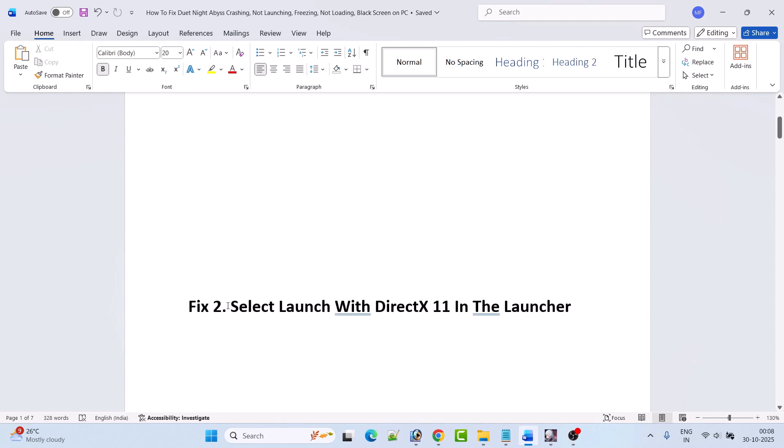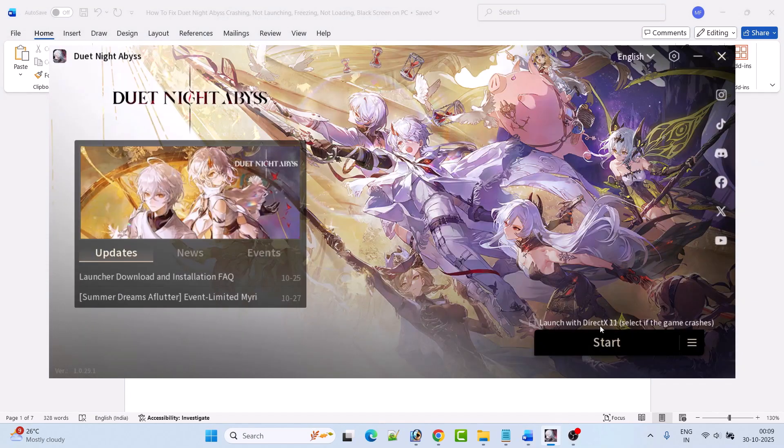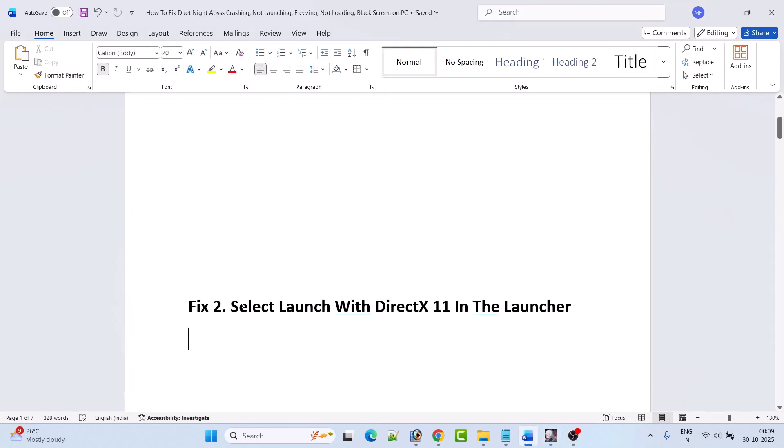Fix 2 is to select 'Launch with DirectX 11' in the launcher. Open the launcher and when you click on Start, if you see the 'Launch with DirectX 11' option, tick mark it and then your game will work fine. This has solved the issue for many players so I hope this will work for you as well.